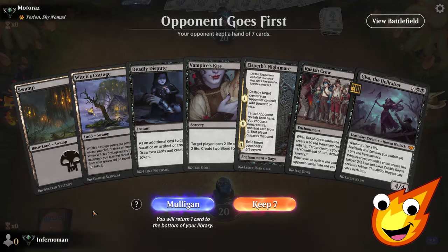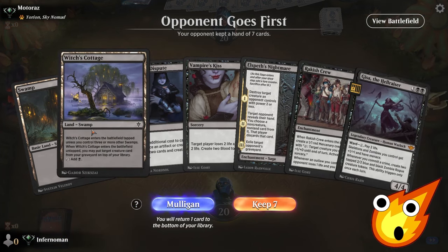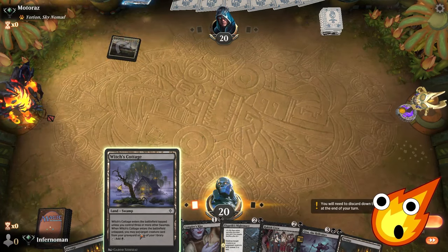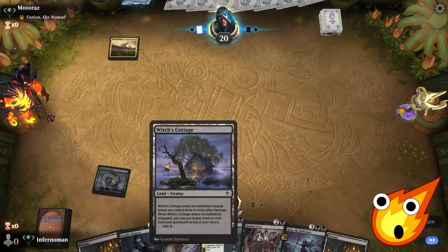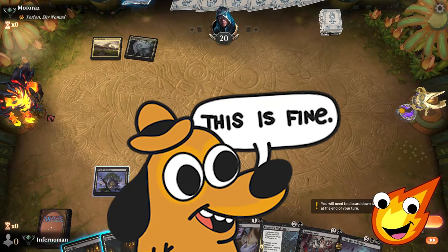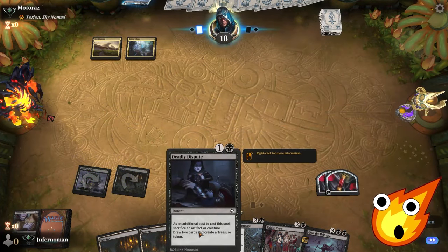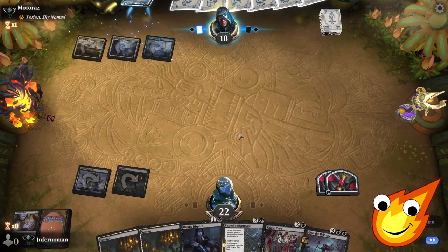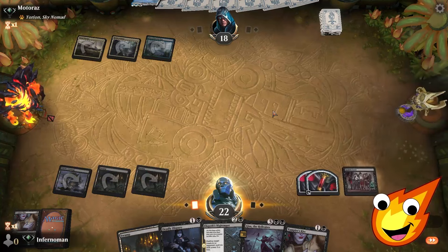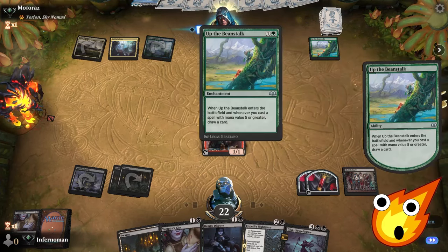Game two — let's raise some hell. We have Gisa in hand, which is great, but we need a couple more lands. We play Witch's Cottage but it enters tapped, so we move on. We use Vampire's Kiss to make some blood tokens to use later with Deadly Dispute. Opponent plays Up the Beanstalk and is setting up ramp with Orion. We bring out Rakish Crew, make a mercenary token, then they use it to ramp into Renegade Rallier.